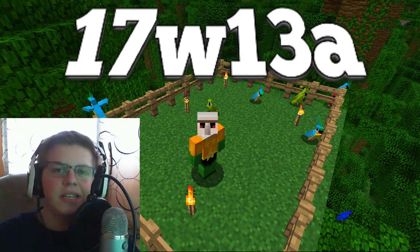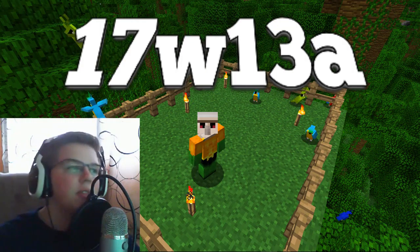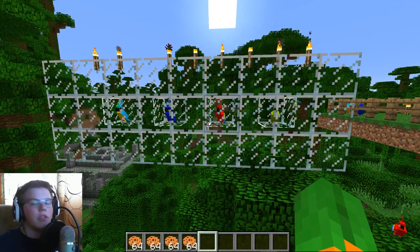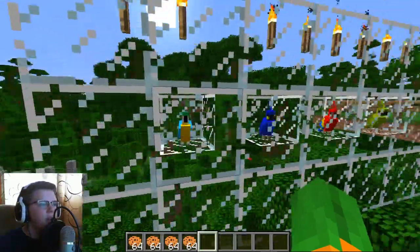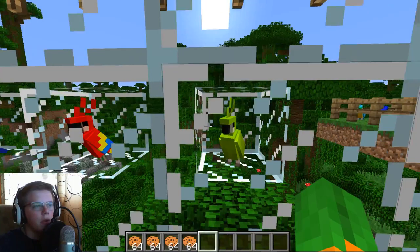Hey guys, Snapshot 17w13a is out and the exciting thing about this one is parrots. I'm going to quickly go through everything. There are four types of parrots: one that's kind of like a cyan, a dark blue, a rainbow, and a green.